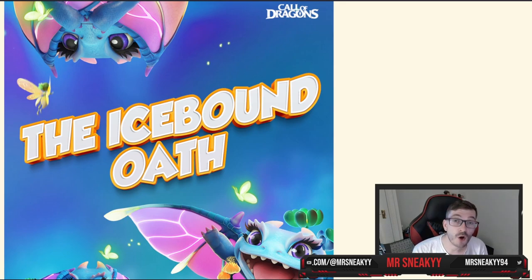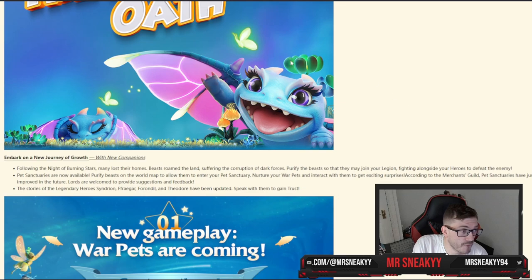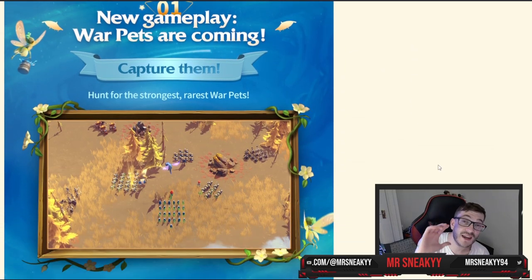You guys know we went through a full in-depth breakdown of patch 1.018 — there will be an info card located above us that leads to the full rundown. This is a quicker summary of that patch, because they did post a visual patch update a bit later on, which is a lot better than what we were initially able to look at. So when we go into the Icebound update, we're going straight into point one: the War Pet system.